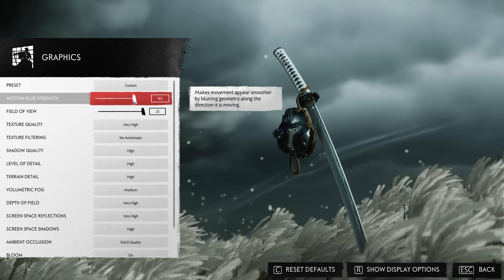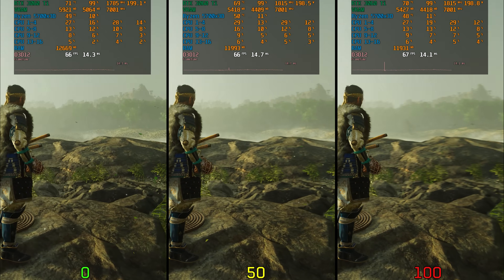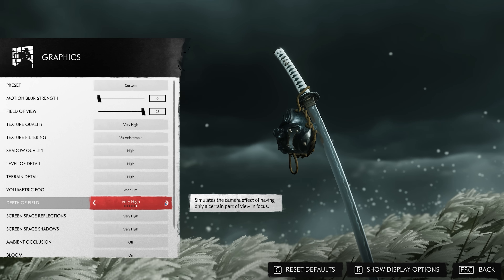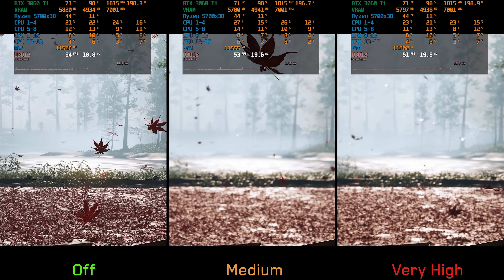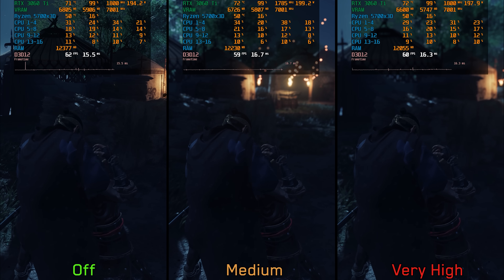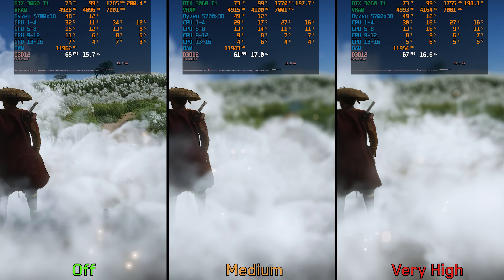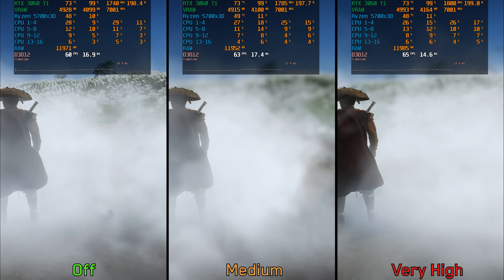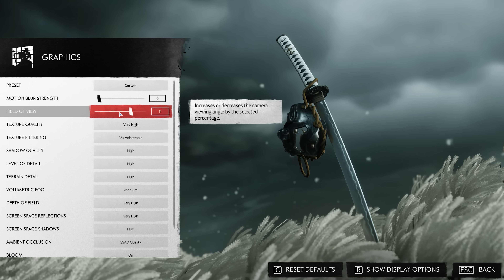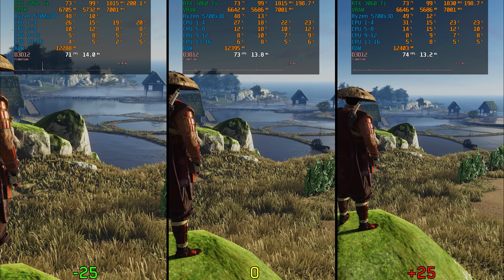For additional settings: motion blur has no noticeable performance impact even going from 0 to 100. Depth of field mostly appears during conversations, cutscenes, assassinations, or when using tools like the smoke bomb, with negligible performance impact from off to very high. Field of view similarly has no significant performance impact.